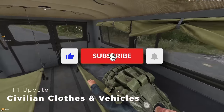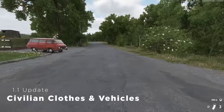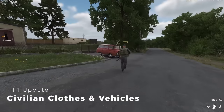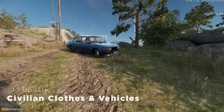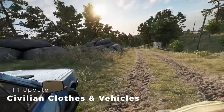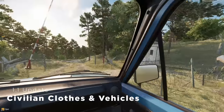In addition to gear for the United States and Soviet factions, civilians are getting some love in the 1.1 update too, with the introduction of civilian clothes and vehicles, which are the S-1203 van and the S-105 car. While there doesn't appear to be a civilian faction yet, this does appear to pave the way for one in the hopefully near future.